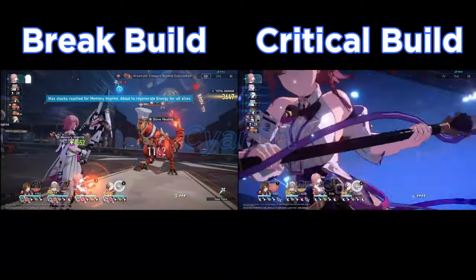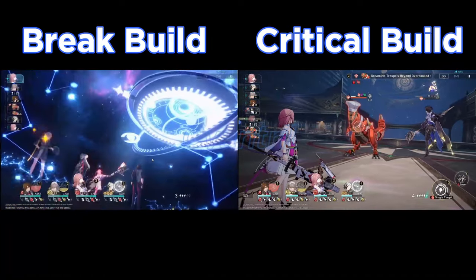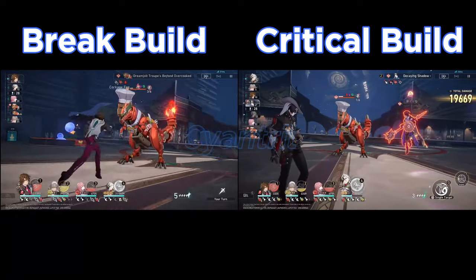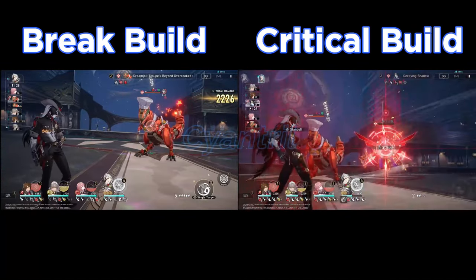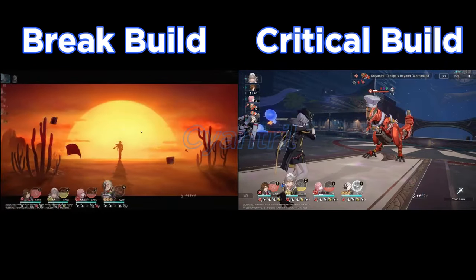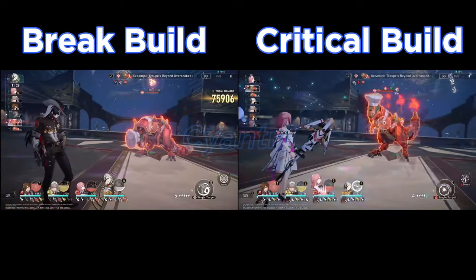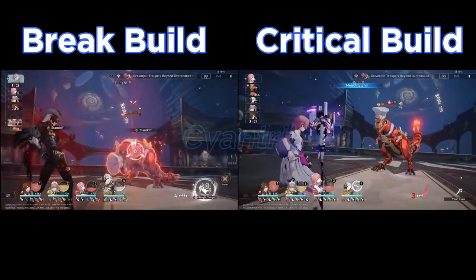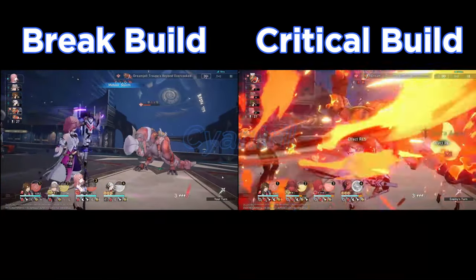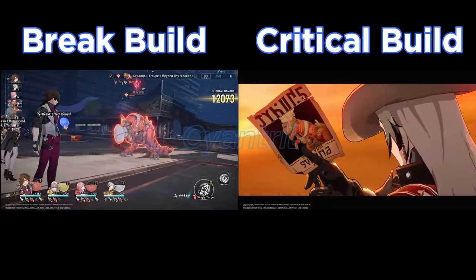Fun fact: this is the first time I've used Asta in quite a long time. I dropped her after Ruan Mei came out, then Sparkle and Robin followed, so she hasn't seen much use. Asta was one of my most-used units for a long time, but power creep happens and she fell off. She's still not a bad unit by any means — she does really well on break teams if you don't have premier options like Ruan Mei.